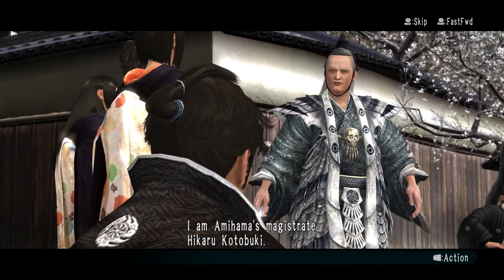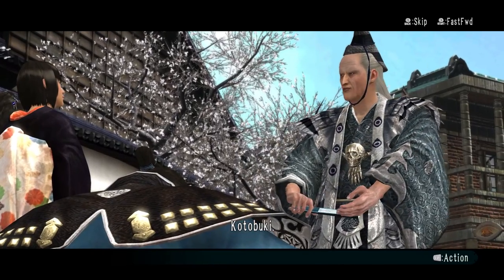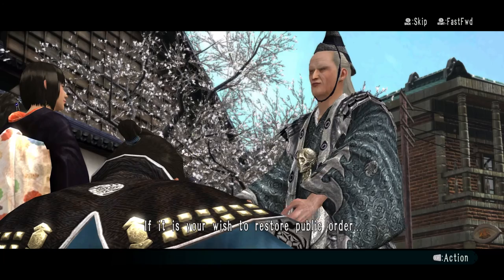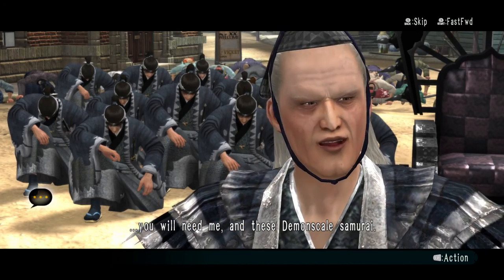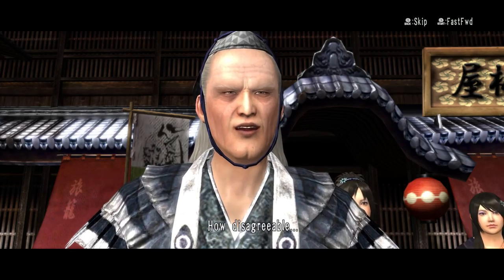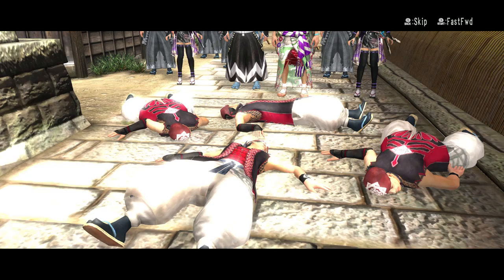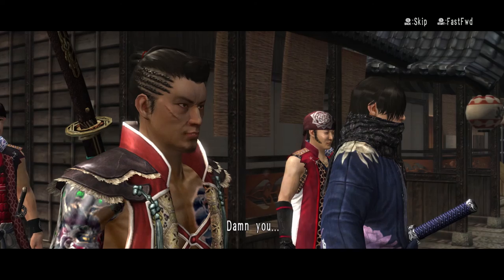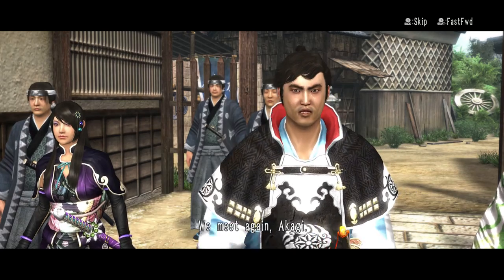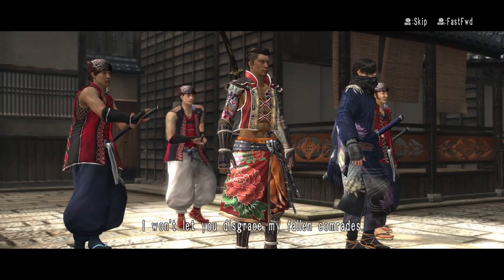I'm not going to sit here and tell you that Way of the Samurai 4 is a great game. It has a ton of flaws and has done little to push its series forward. In many ways it looks and feels just like an old PS2 game. But that's not to say it doesn't have charm. I love that you can shout random things during story events, or just simply pull your sword out as they're talking, ending the conversation in a fight. But the fighting feels dated now — they haven't done much to improve it since the first game. As for the story, it can be hit or miss depending on the choices you make. It can be wacky, it can be serious, or it can be dull, sometimes all in the same playthrough.